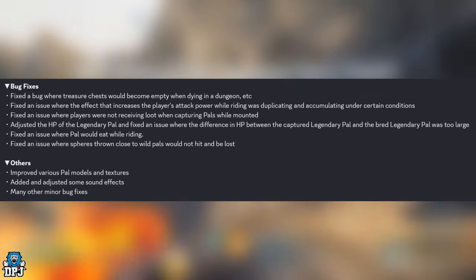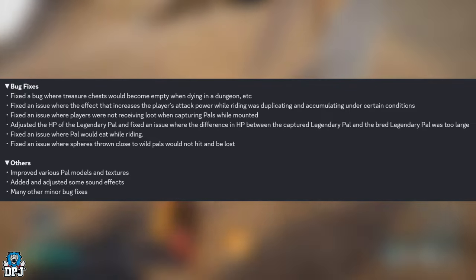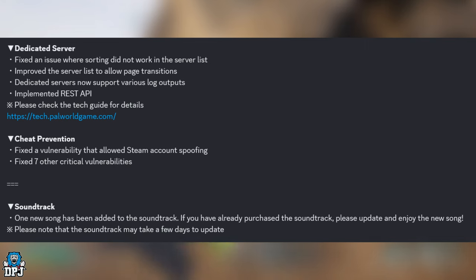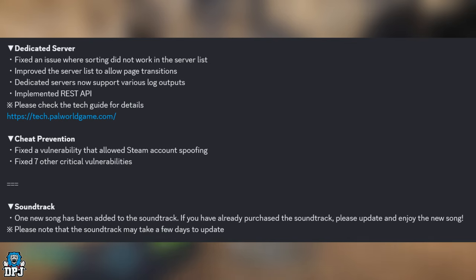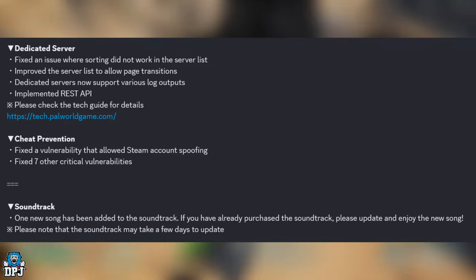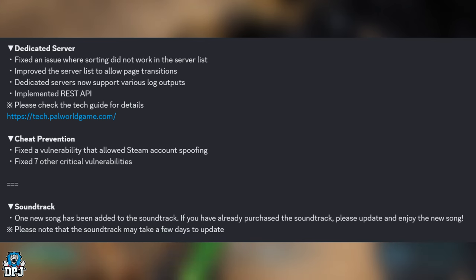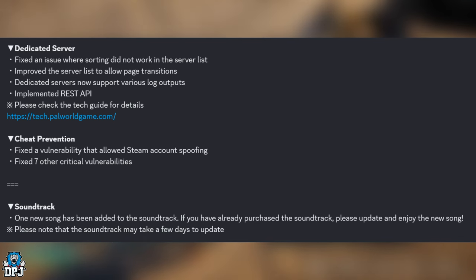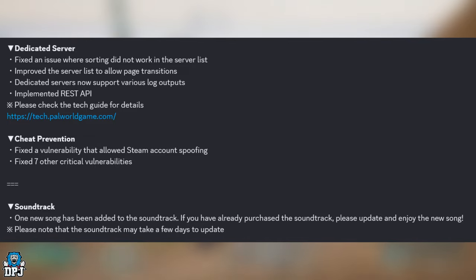Additional updates: improved various Pal models and textures, added and adjusted sound effects, and many other minor bug fixes. For dedicated servers: fixed sorting in the server list, improved the server list with page transitions, and servers now support various log outputs with REST API implementation. Security fixes include a patched vulnerability that allowed Steam account spoofing, and seven critical vulnerabilities have been fixed.